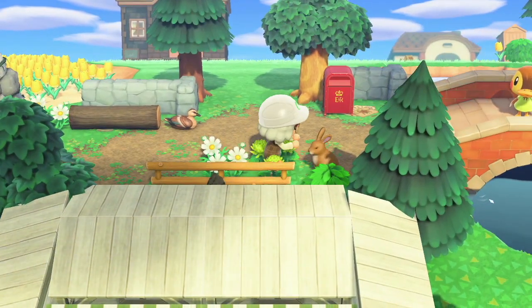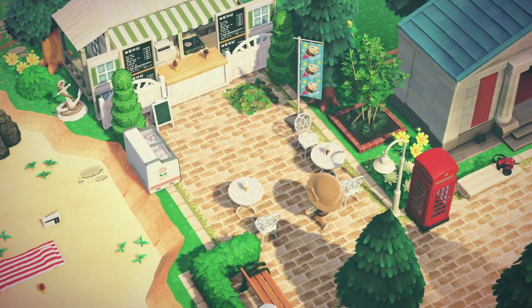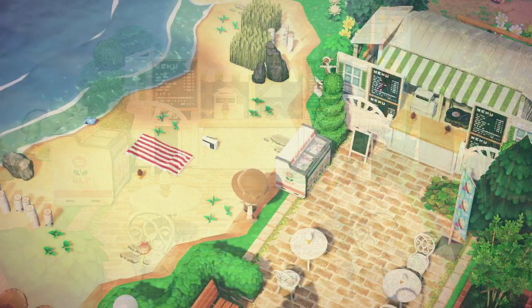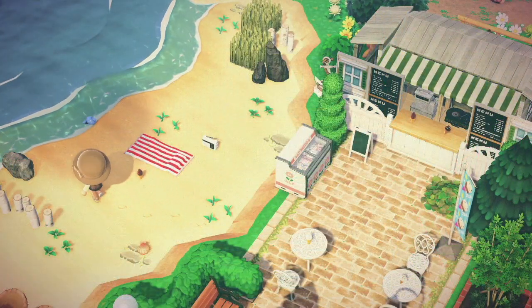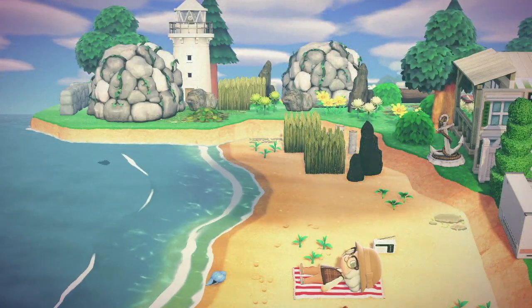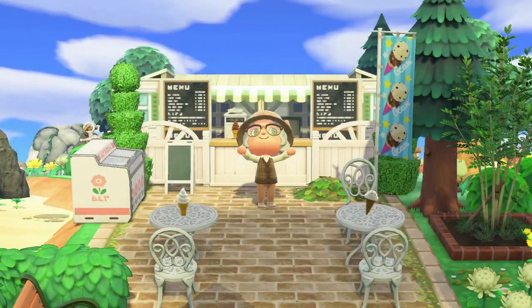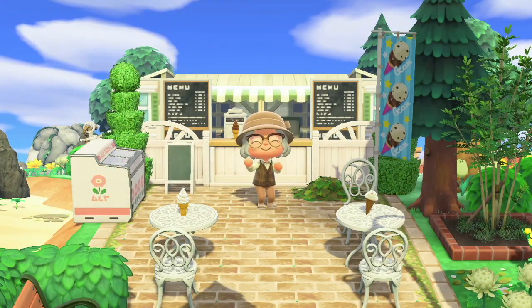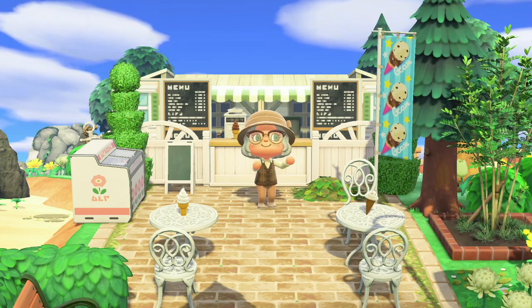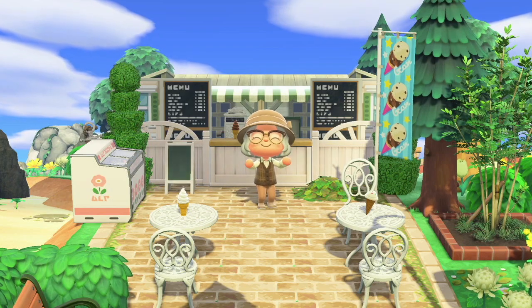Now we're doing the little finishing touches on this section and we have finished the build, so let's have a little walk-round of the area. I had so much fun building this area today — the ice cream shop, the beach and the lighthouse were so adorable. I think my favourite has to be the lighthouse area though; I really love how those caves look next to the lighthouse.